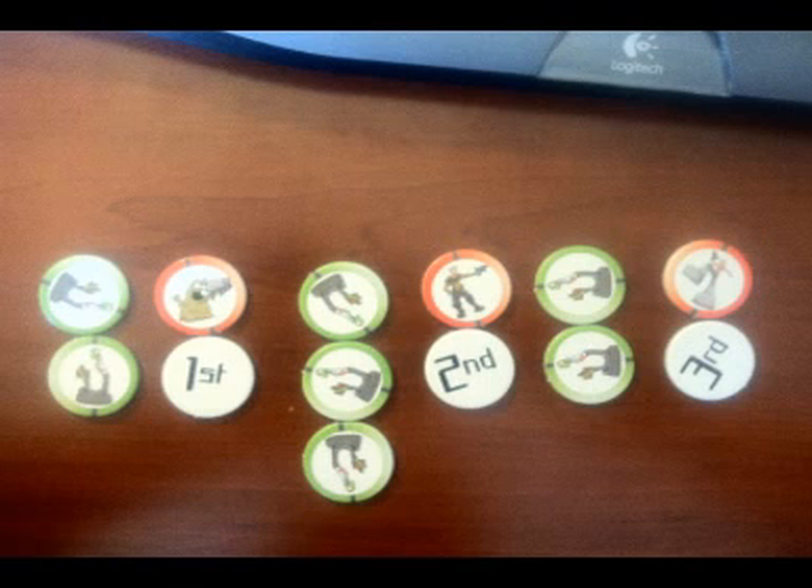So the drone player will take a turn, then the character who has turn order token number one will take a turn, then the drone player, then the Tuft character with turn order token number two, then the drone player, and then the Tuft with turn order token number three. Once the third Tuft has taken a turn, the round ends.